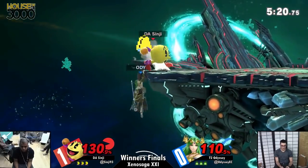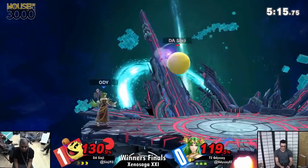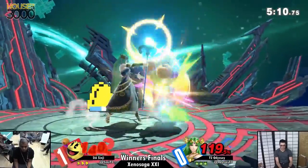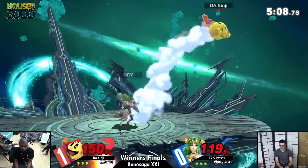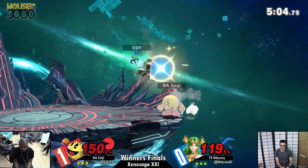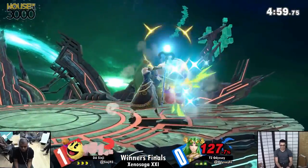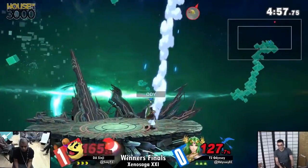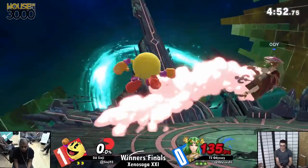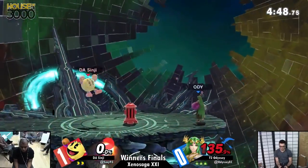We see Sinji putting a lot of good use into that quick forward air, which we highlighted earlier. Neutral air has been a great breakaway tool for Sinji. The spacing on that particular trap has seemed to have changed from Smash 4. My guess is Sinji's best bet would be to throw down a hydrant while they're stunned, because he's missed that down smash on multiple occasions, and at this point in the game you cannot afford to be missing those.